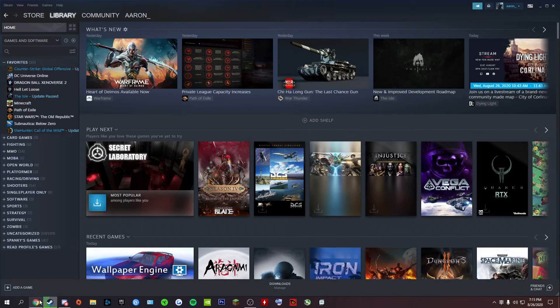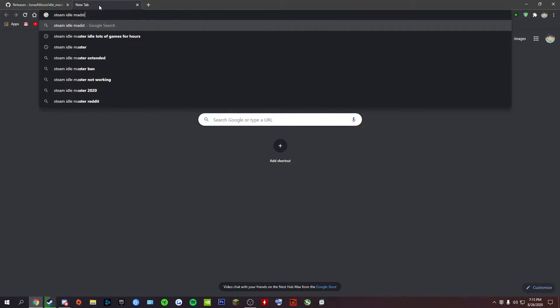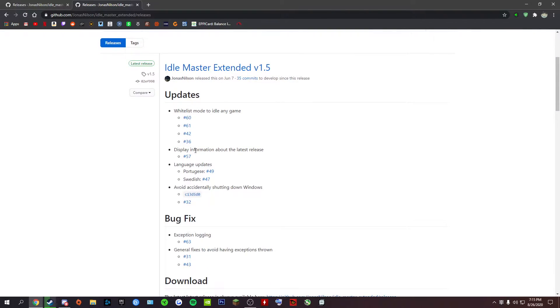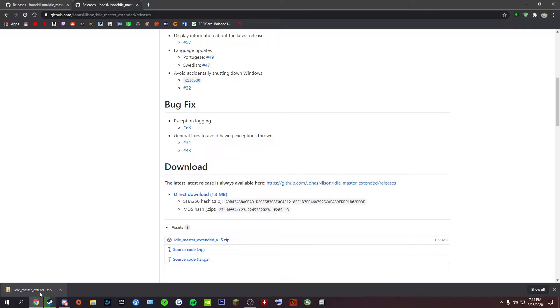So just go to Google and search for 'Steam Idle Mass Master Extended' — it's gonna be the first result on GitHub.com. Then come down to Direct Download and click it, then go to Show in Folder.